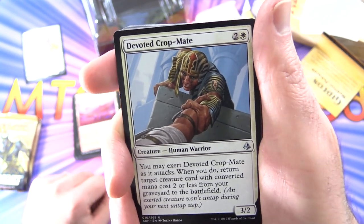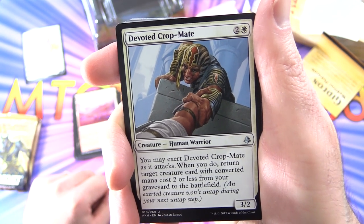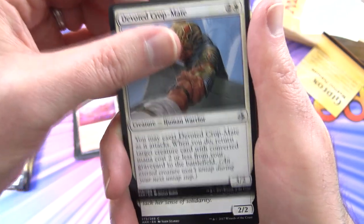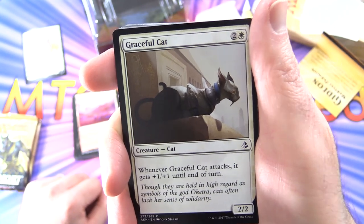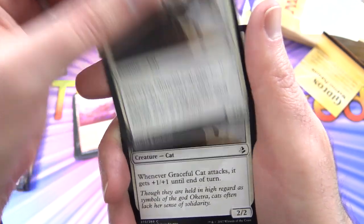Devoted Crop-Mate — Creature Human Warrior 3/2 for 3 mana. You may exert Devoted Crop-Mate as it attacks; when you do, return target creature card with converted mana cost 2 or less from your graveyard to the battlefield. And a cat — Adorned Pouncer, Graceful Cat — Creature Cat 2/2 for 3 mana. Whenever it attacks, it gets plus 1/plus 1 until end of turn. Three or four of those.